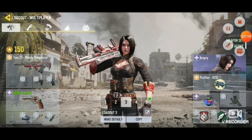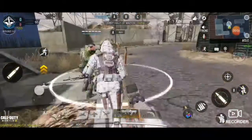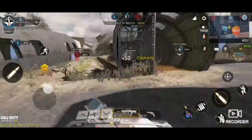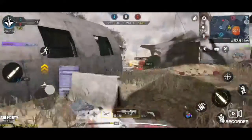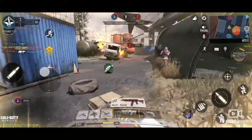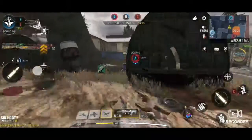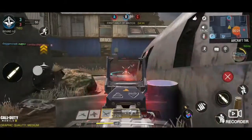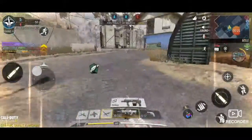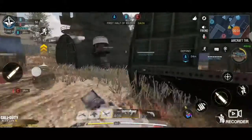Okay, this time we're in Scrapyard. We're capturing A and Bravo — captured A, enemy has Charlie. I just didn't put a tip on it because the iron sight is okay. This iron sight is almost impossible to control.